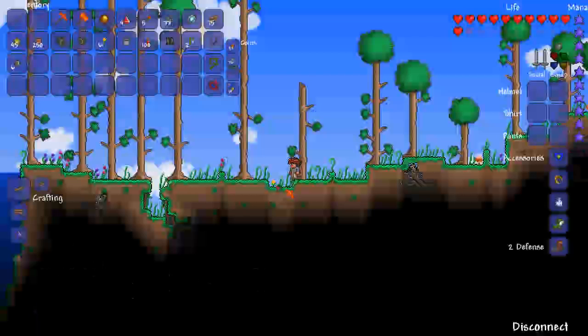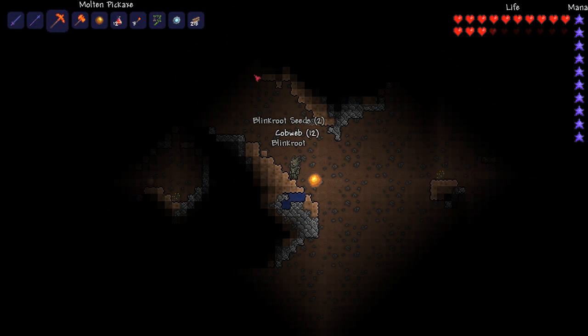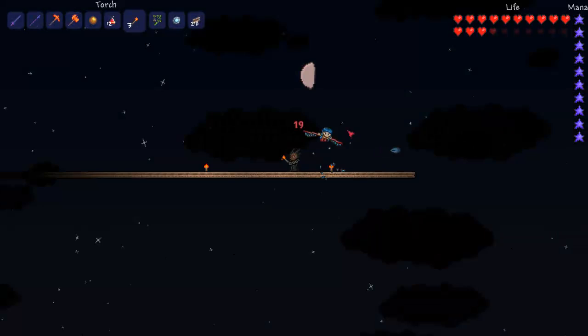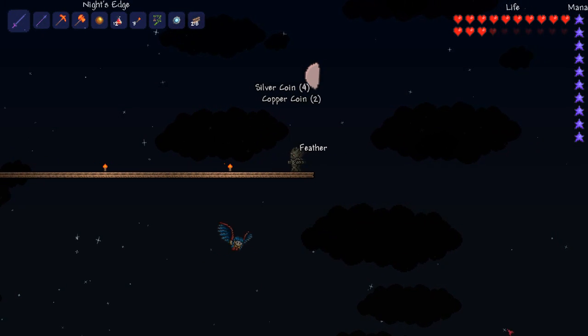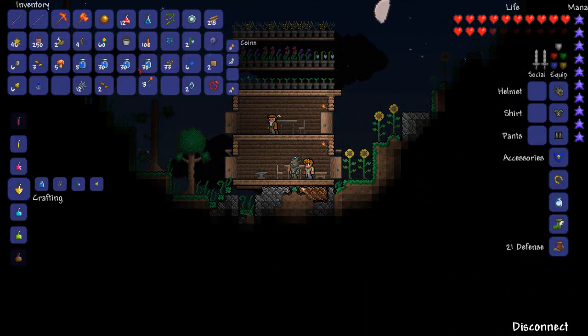The next item is the feather fall potion. The feather fall potion is made from daybloom, blinkroot and feather. The blinkroot can be found anywhere underground and you can get seeds from it whenever it's glowing. Feathers can be obtained from the harpies which are found near the top of the world, a thousand blocks away from spawn.